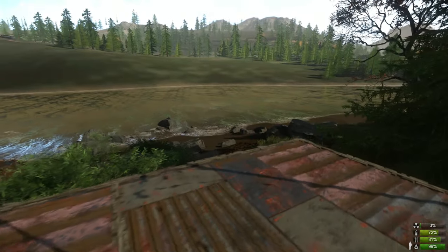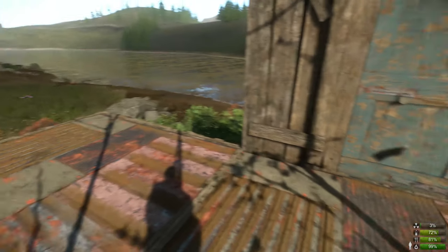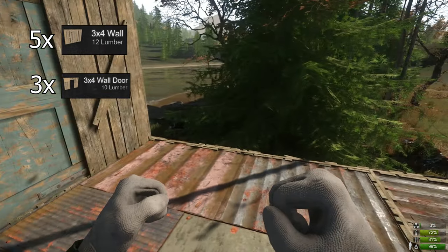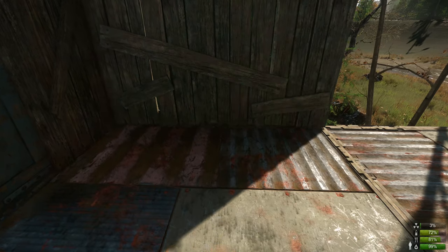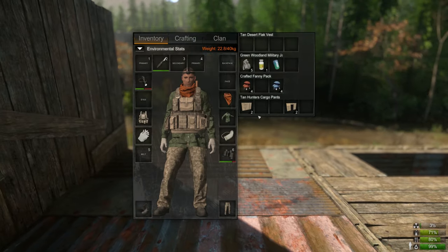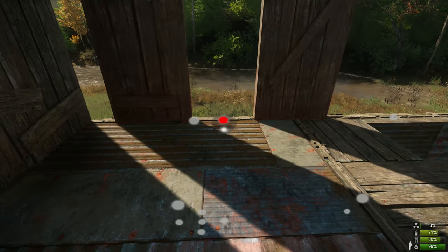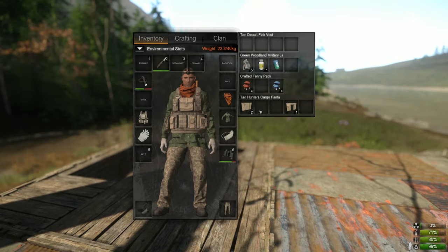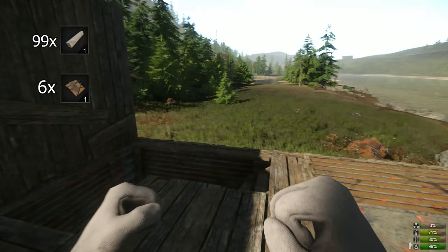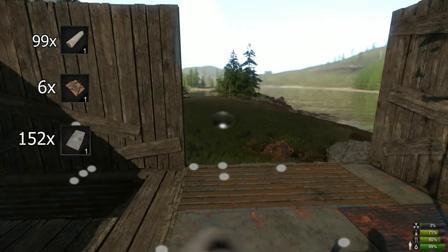I've crafted my walls for the second story and now it's time to place them. I'm using five 3x4 walls and three 3x4 wall doors. The reason I'm placing these wall doors is because after I complete the second story I will start creating layers around the base and these doors will be accessible to those layers. All of these parts combined cost a total of 99 lumber and 6 scrap metal, and it will cost a total of 152 sheet metal to upgrade this to plated.